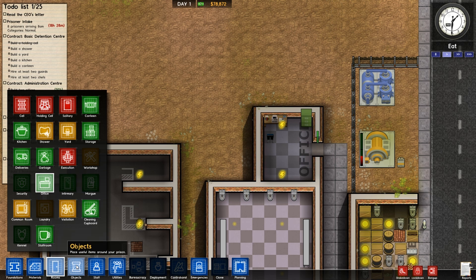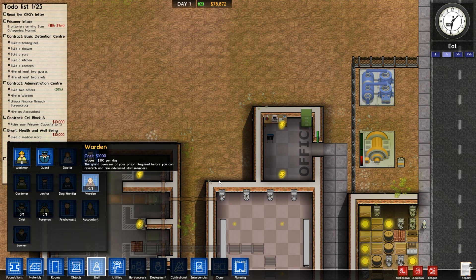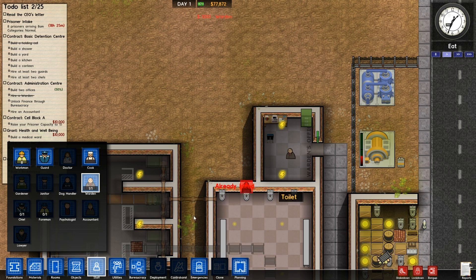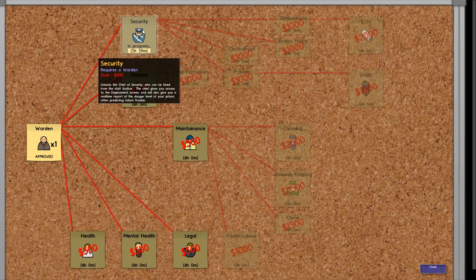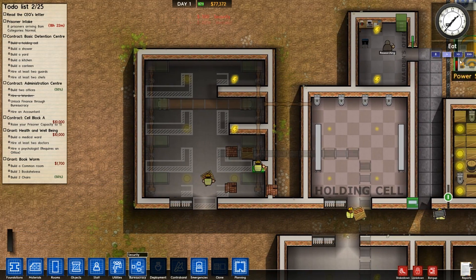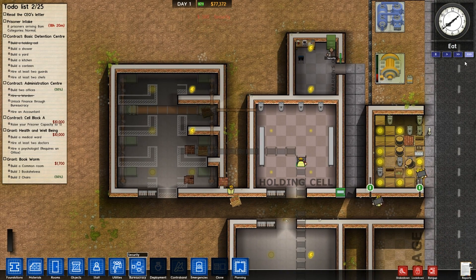There we go. Warden is now in. Warden's office — so I'm going to research security, which costs $500. Lots of money. What are we doing? Trying to get the pipes in now it seems. I forgot some there though — the delivery area is literally just full up, it's rammed.